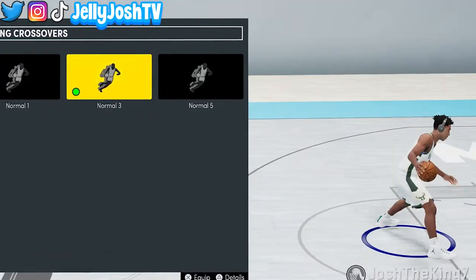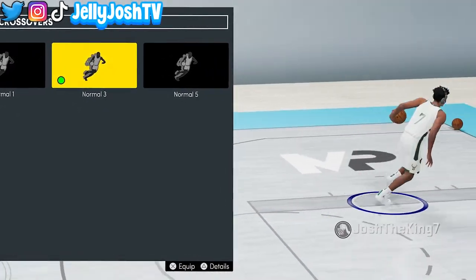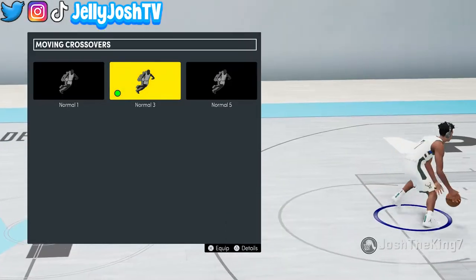For moving crossover I have normal three, and this one is actually really good. It's almost as good as the pro dribble move crossover that I have on my other build. With this move I can get past defenders pretty easily.